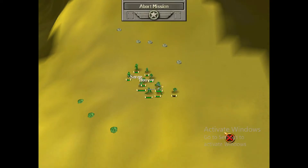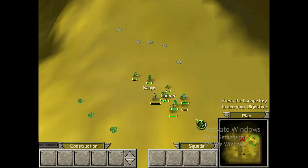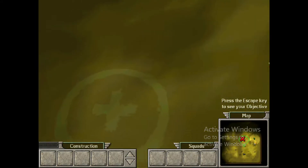Relax. That's everything. You can stay here and practice what you've learned for as long as you want. When you've had enough, move Sarge to the extraction point to complete your training.